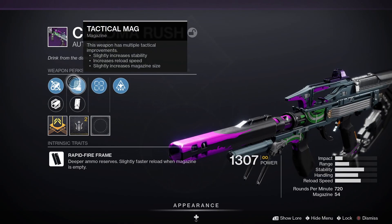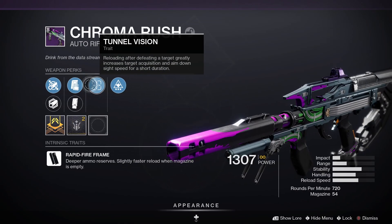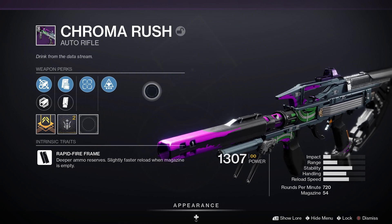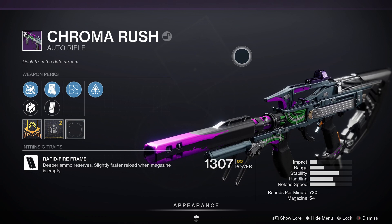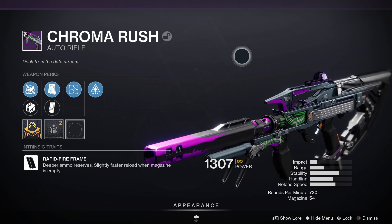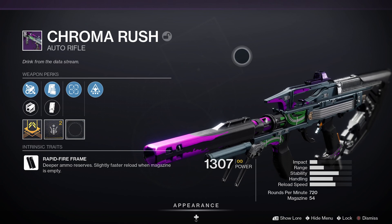Chroma Rush is a legendary kinetic auto rifle with a rapid fire frame, meaning deeper ammo reserves and you get a slightly faster reload when the magazine is empty. Looking at the stats: 18 for impact, 32 for range, 60 for stability.